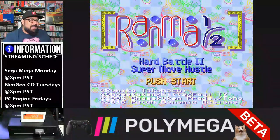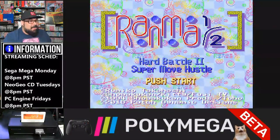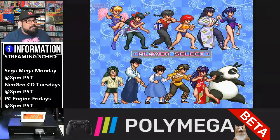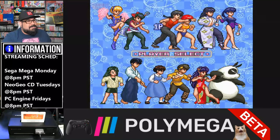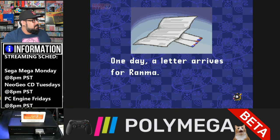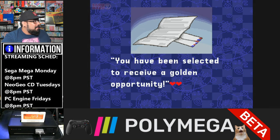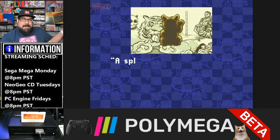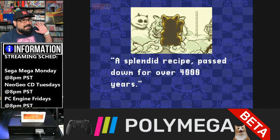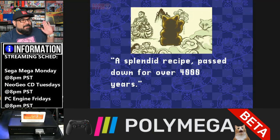It looks like our patch does work successfully — this is the title screen. We're going to go ahead and select story, because that's where all the text is. 'One day a letter arrives for Ranma. You have been selected to receive a golden opportunity.' So Ranma 1.5 Chogi Ranbu Hen works with the English patch just fine after we've installed and patched the game.